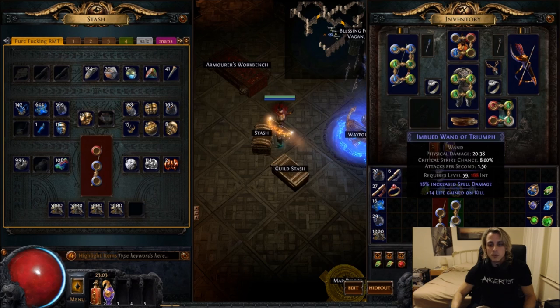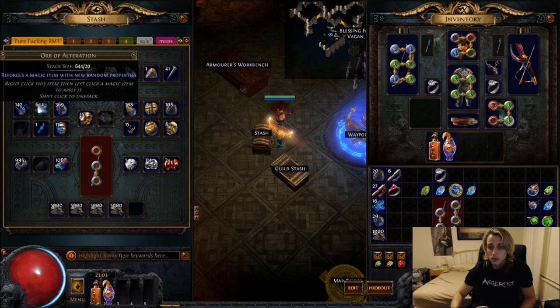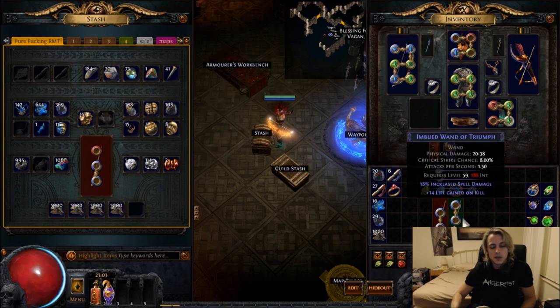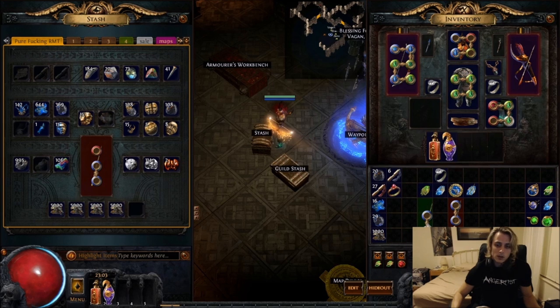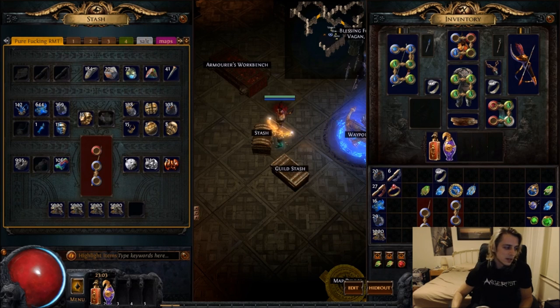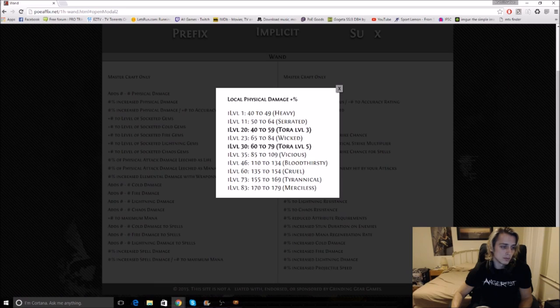Once you've got those wands, you need a shitload of alterations, augments, regals, and scours — not necessarily scours. And you go ham. Now when you're going for a physical wand, what you're looking for is basically Cruel, Tyrannical, or Merciless. Bloodthirst is too low to actually try and work off of — don't bother with that.